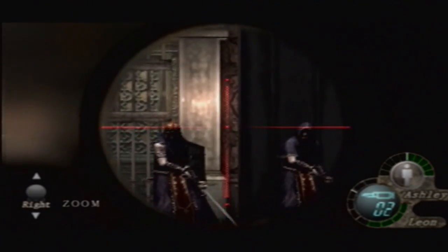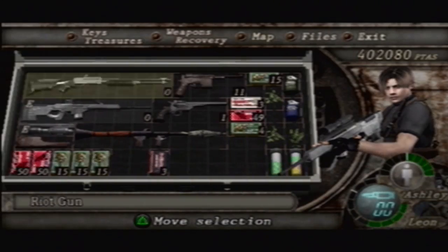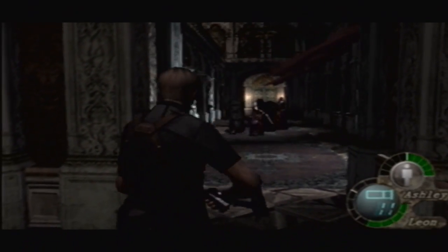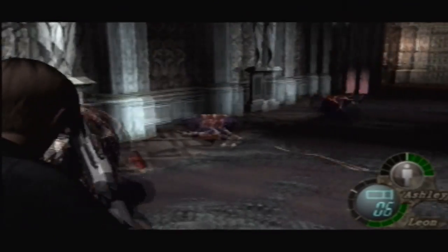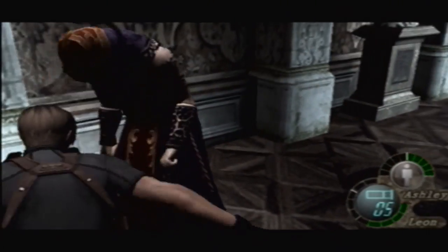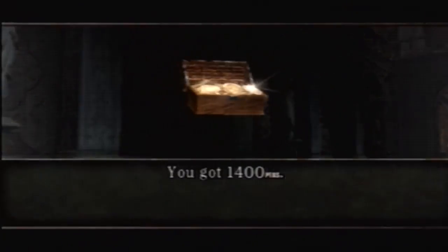Alright, easy enough — bam, bam, bam, easy enough. Let's reload our shotgun. Yes, they are going to come towards us. The key here is you want to avoid the Sith guys, because the Sith will almost always instantly drain pretty much all your health. So you want to make sure you take them out. Alright, that wasn't too hard.